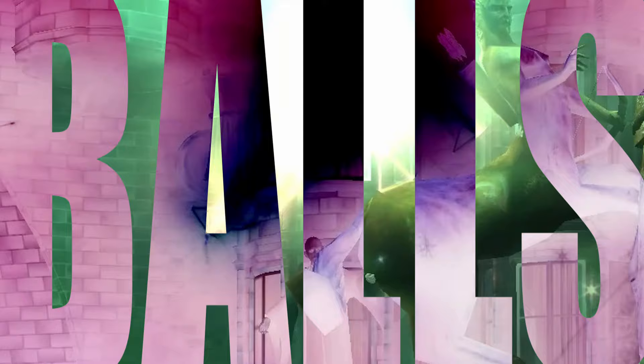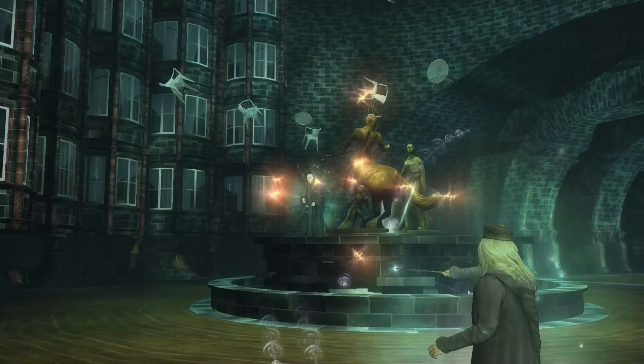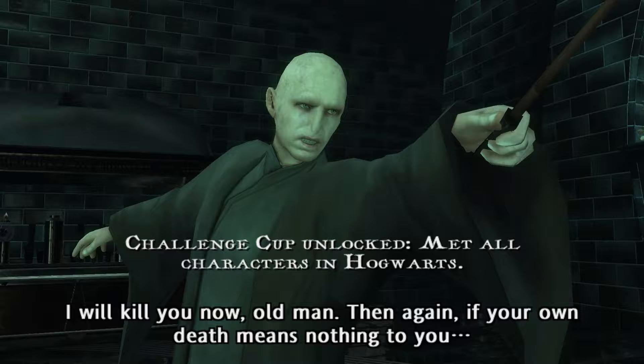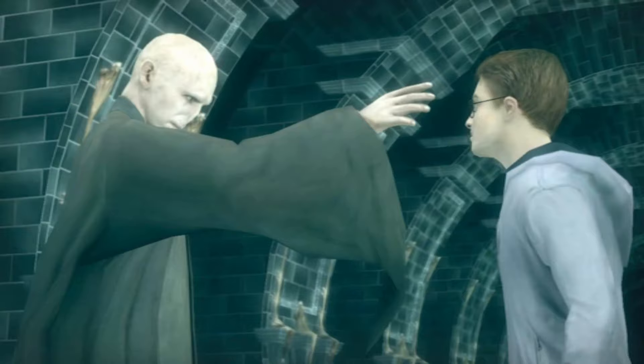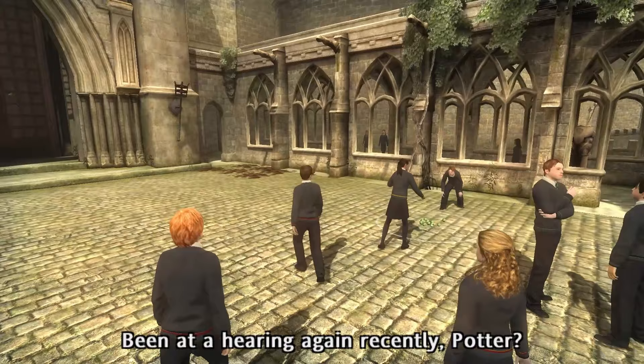Voldemort sits on the fountain and charges up big balls of energy that we can reflect back with Protego, followed by chairs upon chairs being flung at Dumbledore. This bit was pretty visually impressive, if a bit simplistic gameplay-wise. Not content with his lessons with Snape, Harry forces Voldemort to teach some more Occlumency. This is uncomfortably close - it's not very Covid compliant. And before we know it, he's gone once again. Returning back to Hogwarts, we face the most powerful enemy of the game so far: Myrtle.